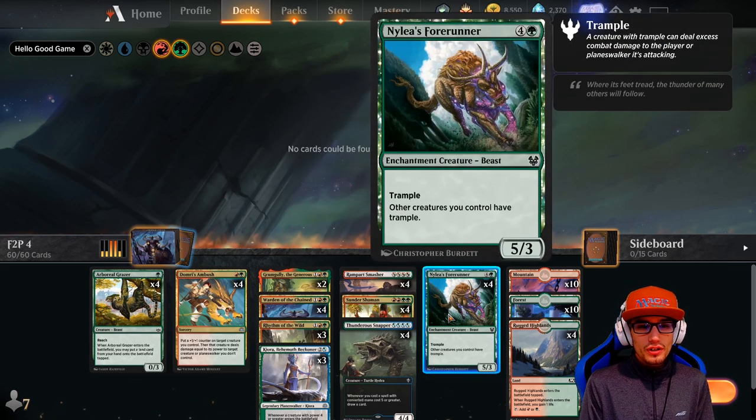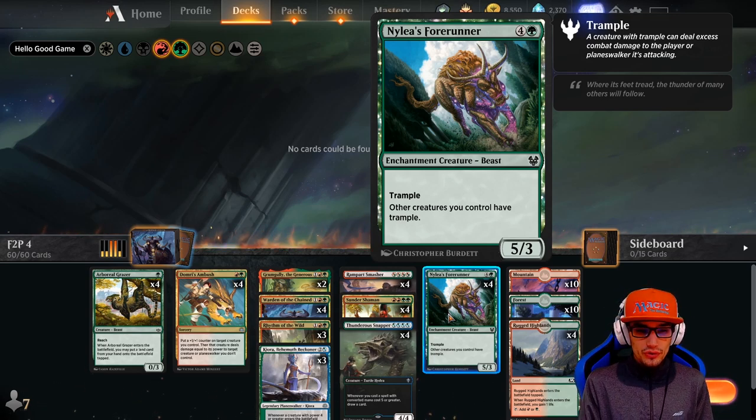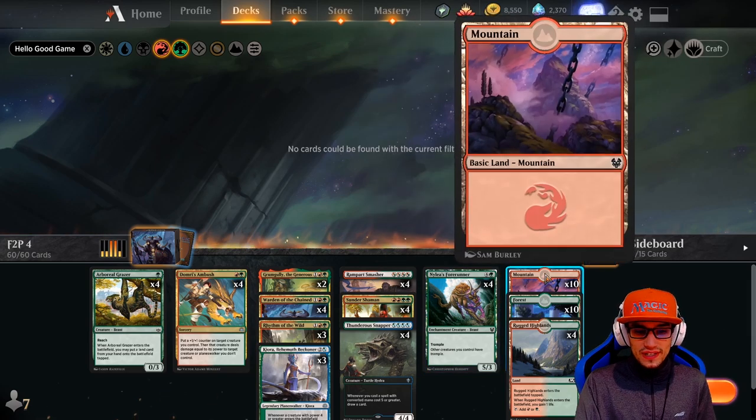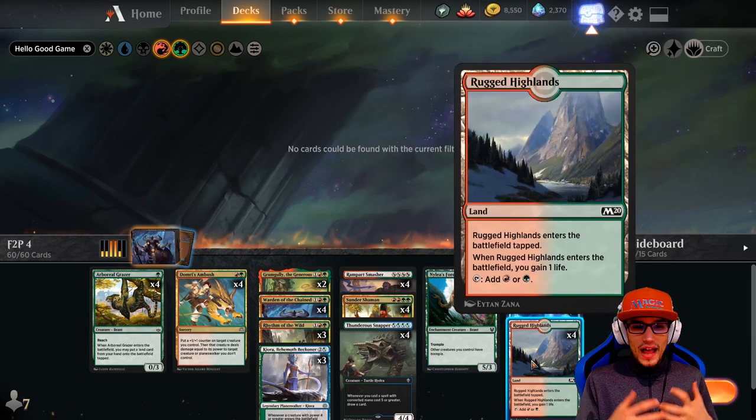We have Nullhide Ferox as our one and only five-drop. It has trample, it's a five-three, and other creatures you control have trample. We have ten mountains, ten forests, and four rugged highlands. That's the deck breakdown.